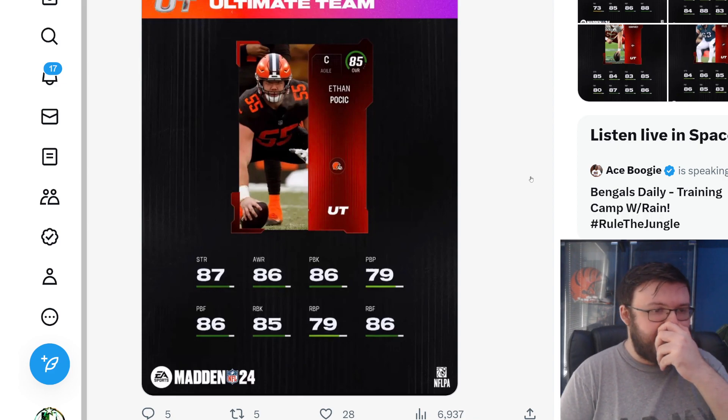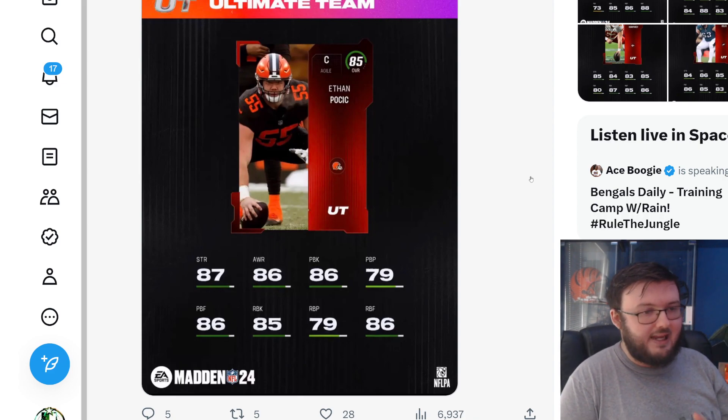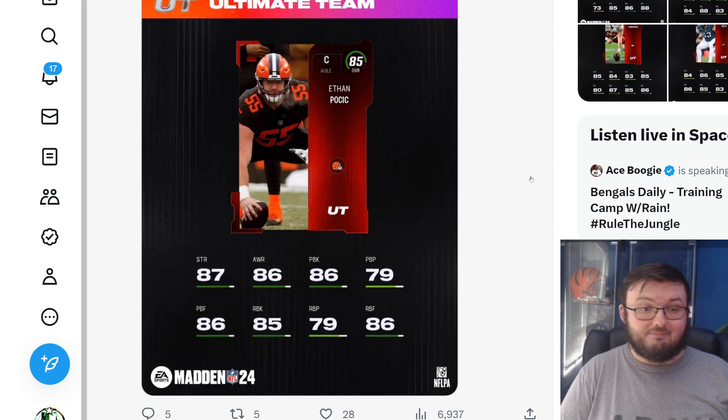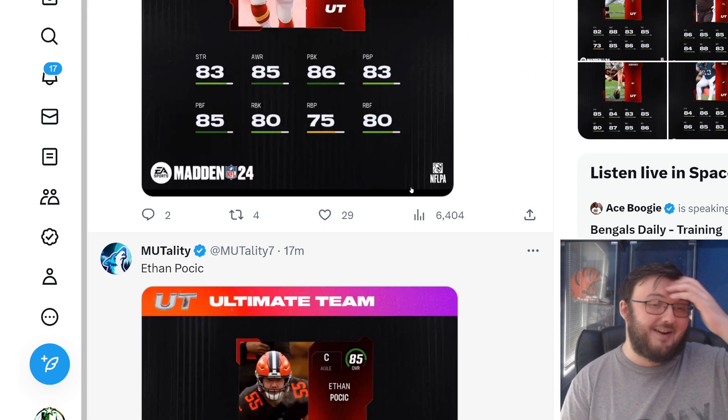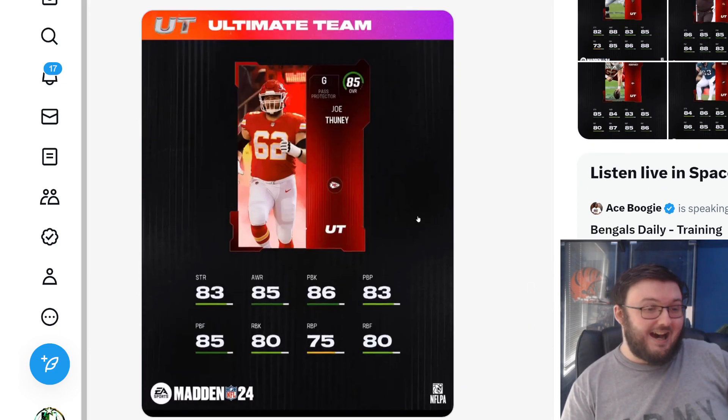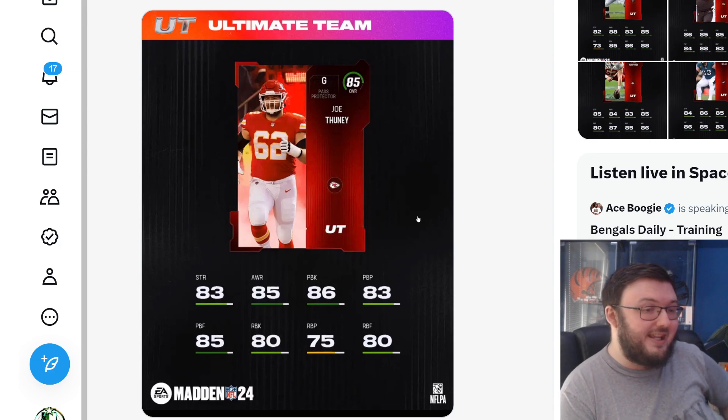Ethan right here has 87 strength, 86 pass block, and 85 run block. These base elites are going to be juiced — I'm just realizing this now. These base elites are going to go for so much coinage. We have Joe Thune with 83 strength, 86 pass block, and 81 run block.